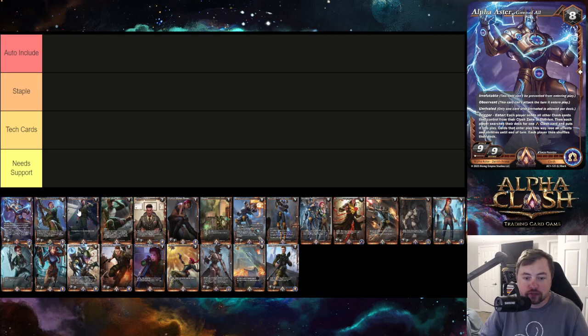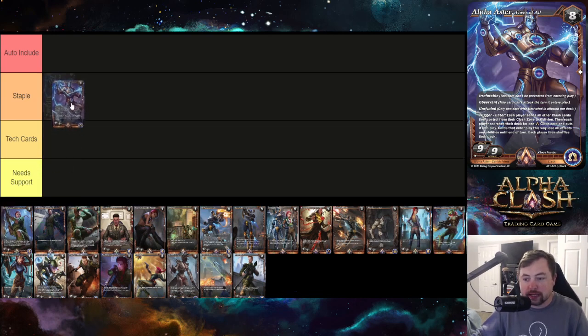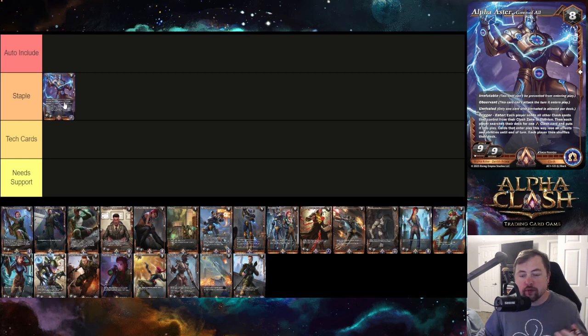Alpha Aster has Observant — it can't attack right away — and Unrivaled, meaning you can only have one in your deck, basically like a legendary in Flesh and Blood. Its ability essentially clears the board, similar to Codex of Frailty. I'd put it as a staple rather than auto include — it's extremely powerful but from my play, most games go five to ten turns, and without mana ramp it's hard to get off consistently.